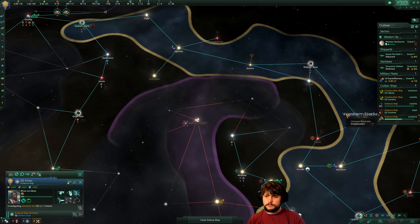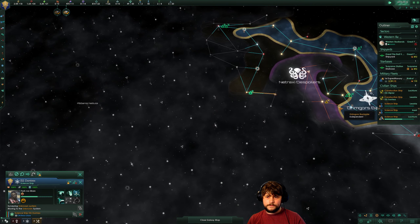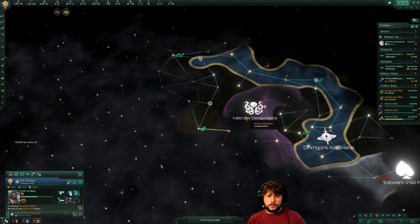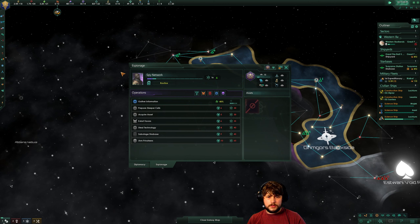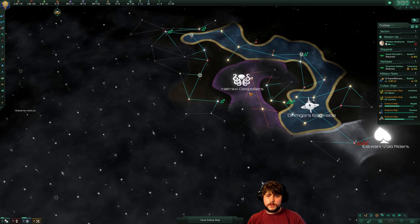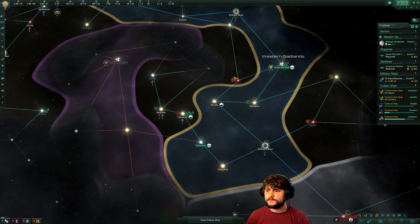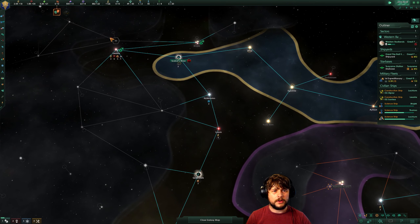You're all level 3. Survey that way. I wonder how our espionage is getting on — 40%. We're doing okay, you know, I'm quite happy. So far it's been an okay start — not exactly inspiring, but it's been pretty good.